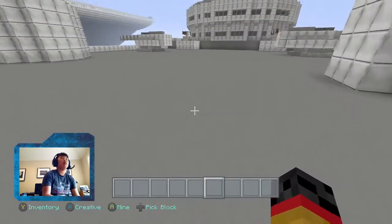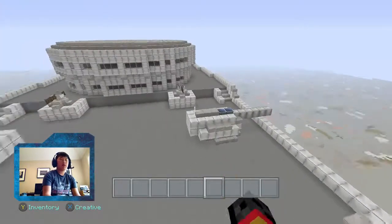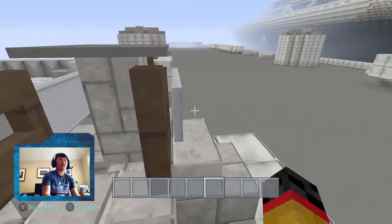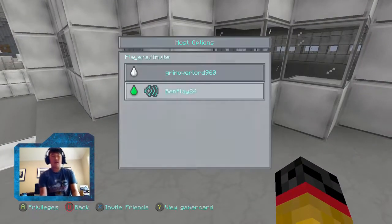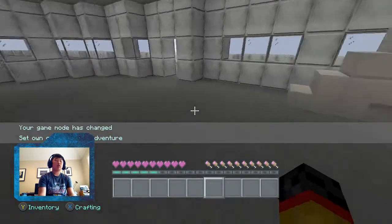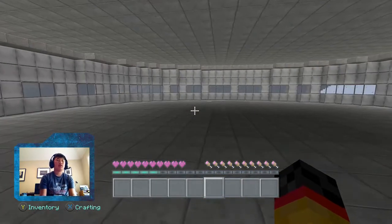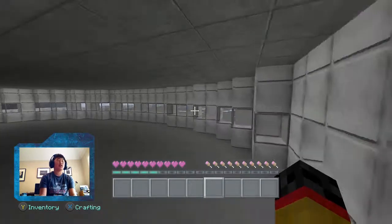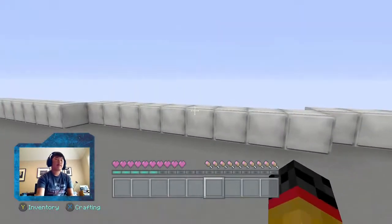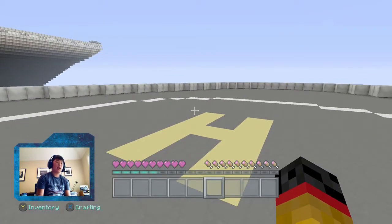There are two royal guns, right here and here. I'm gonna put myself in adventure mode so I don't break anything. This is just another control panel — nothing too special about this yet. This will be turned into something. There's also just a helipad, nothing else too special.